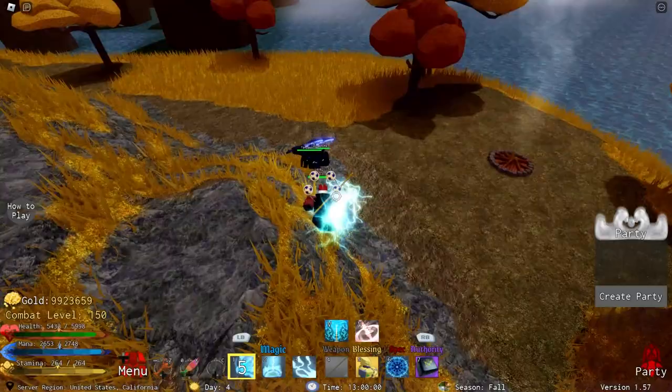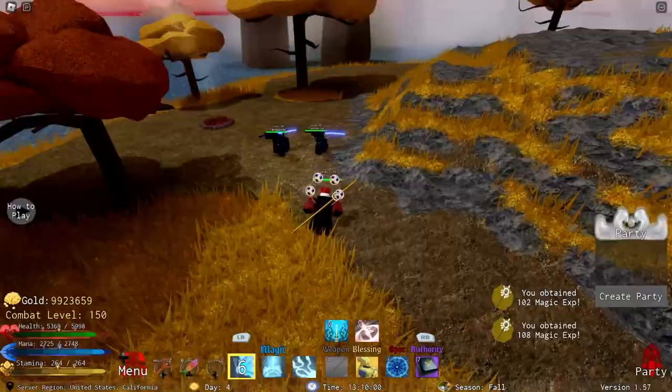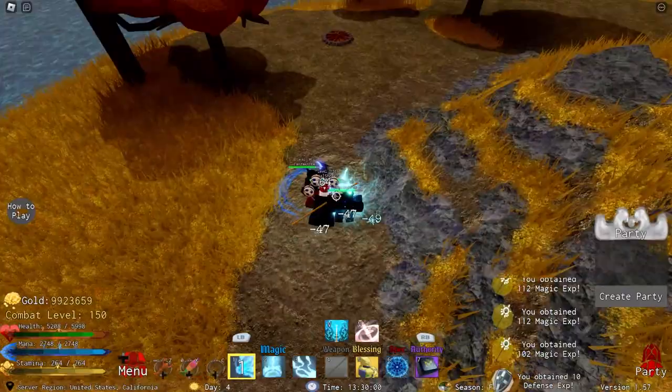Let's get into the magic attacks now. The first move you get is at level 1, and this one is known as Chidori. What it does is you charge your fist with Lightning, and then if you walk into any enemies, you will deal light damage to them. This move is really, really bad, and I don't really recommend using it with this magic type.